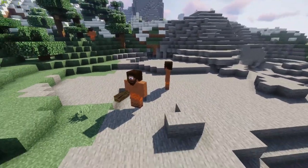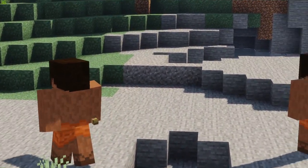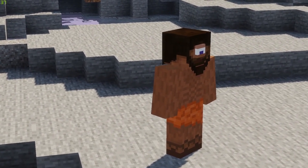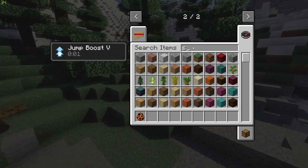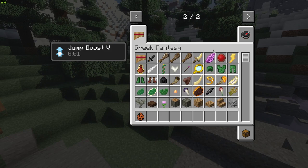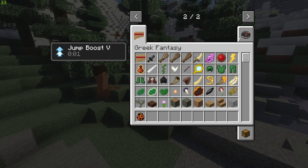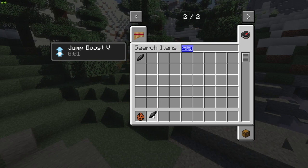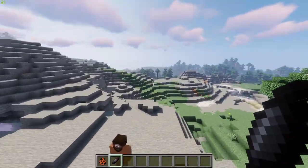Another mob found up in the mountain region are the Cyclopses. Unlike their Gigante counterparts, these are not friendly in the slightest and will attack you on sight. They drop Steaxian Shards, which are used for crafting certain materials within the mod.